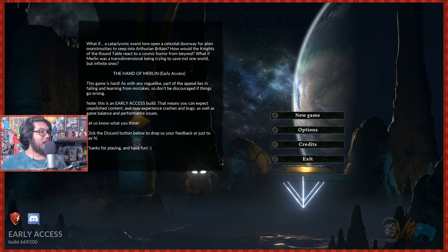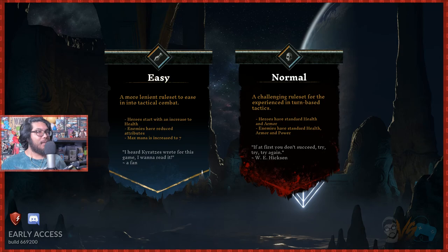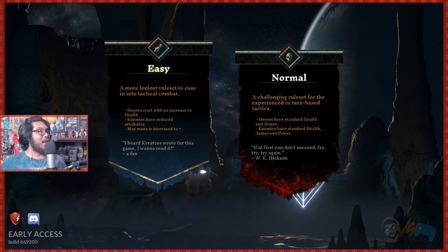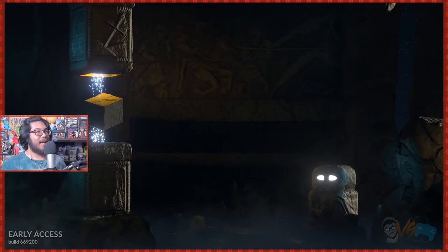So this game is hard — we're probably gonna die a lot. Early access, bugs, etc. Let's go. So I'm looking at the difficulty options. That looks like hard mode — heroes start with increased health, enemies have reduced attributes, max mana is 7. Why not just do normal? A challenging rule set — standard health and armor, standard everything. Let's go.